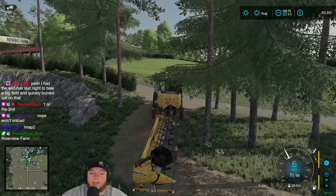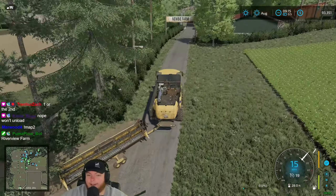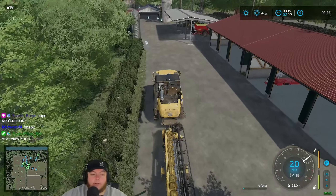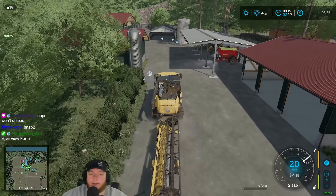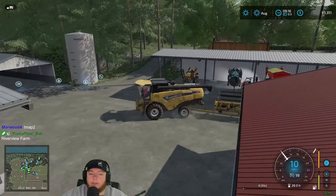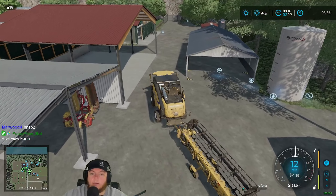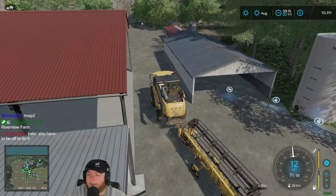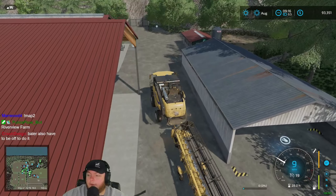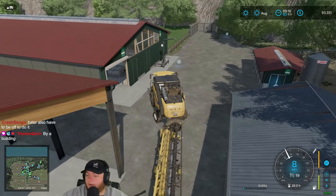Even some of these trees need to go, man - they're right on top of the driveway, jeez. If you are a pressure washer in this homestead, where might you be, chat? I don't think we have one, is what it's gonna be, but I could be wrong. But I'm guessing we don't have one. You never know, chat.